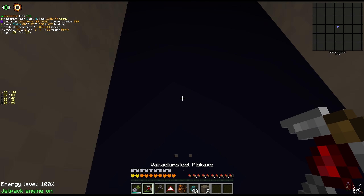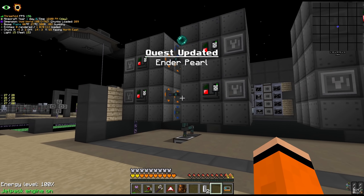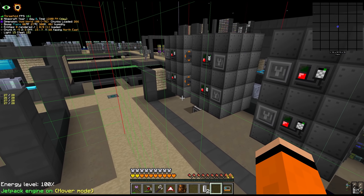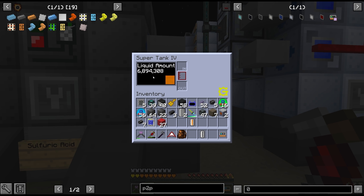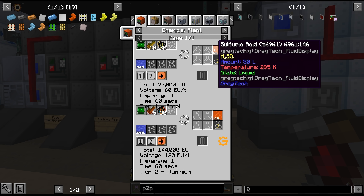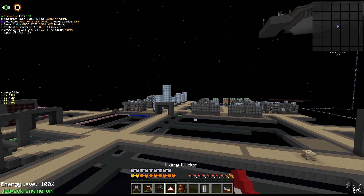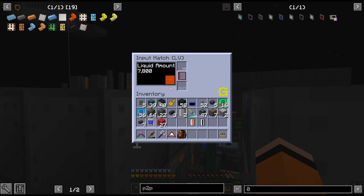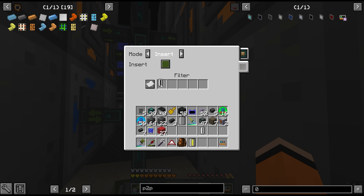We're going to need some applied energistics connections down here. I've added a fresh P2P channel right here, and also run an interface and a fluid P2P for each, grouping them in 2s. The spacing is a bit awkward because of the length of this part and also the chunk boundaries - I would rather keep them off the chunk boundary. To set the filter we're going to need a cell of sulfuric acid - this is running a little low, it's actually just a byproduct of fuel desulfurization. We may need to set up a specific LCR just to make sulfuric acid with sulfur, oxygen, and water - but not today. All of the top LCRs are going to take the sulfuric acid filtered on the brown channel, and the bottom LCR will receive the iron 3 chloride.